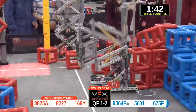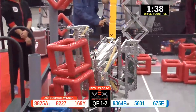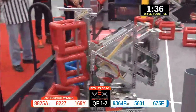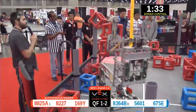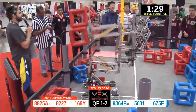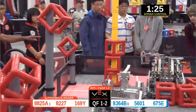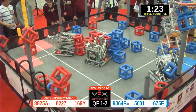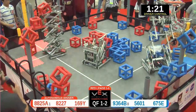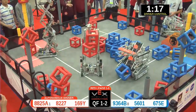Alright. These teams have worked so hard to be here. Our number one alliance in Red up against our number eight alliance in Blue. Red building an incredible skyrise — 1, 2, 3 cubes for them. The Cavalry absolutely doing as their name suggests and supporting their team, placing all the cubes they can on these side goals.